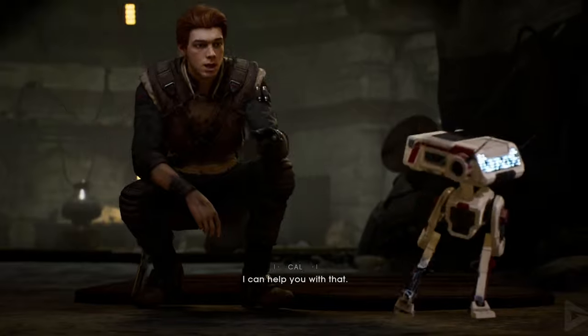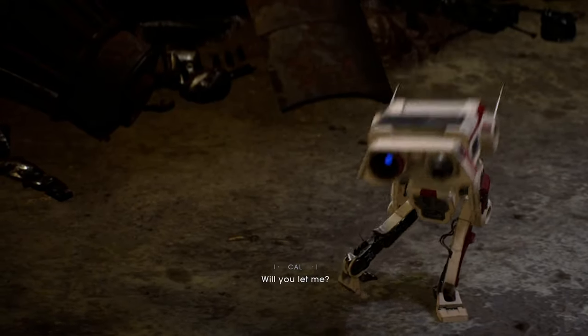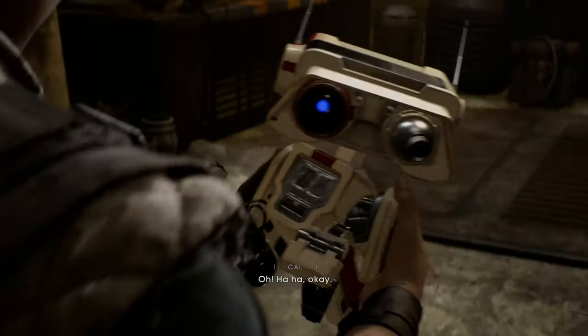You play Padawan in hiding, Cal Kestis, as he searches the galaxy for clues about a holocron containing information on Force-sensitive children. At the very beginning of the game, Cal befriends a droid called BD-1, who was owned at one time by Jedi Master Evo Cordona. BD-1 is your companion throughout the entire game — giving you information, holomaps, even stims to regenerate your health. He's a great droid with a great personality, and I just fell in love with him, so of course I wanted to make one.